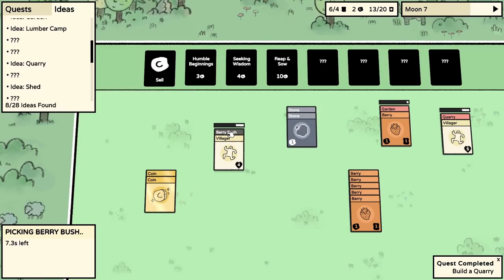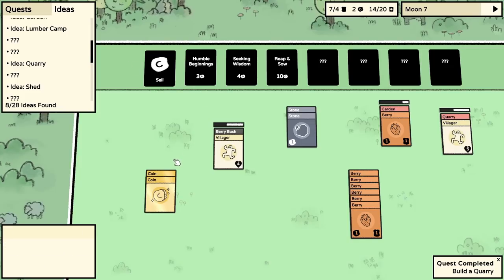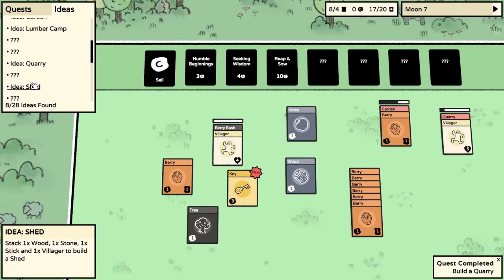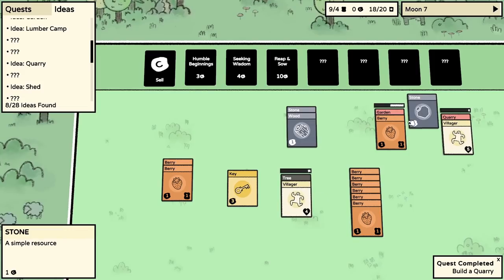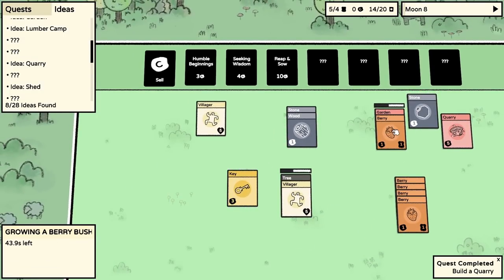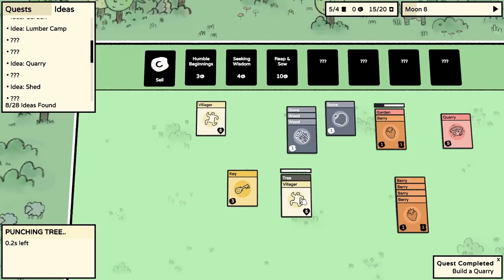Shall we make a shed? We need wood and a stick. We sold the stick, but if we get a tree from Humble Beginnings - sell that, go to Humble Beginnings - we get a key! Oh that's exciting, a key! I don't know what to make of the key. The shed is one wood, one stone, and a stick from this tree. Put a stick and villager in - we're going to build a shed! I don't quite know what it does but okay.